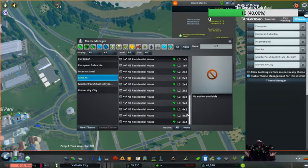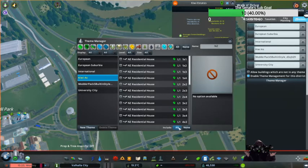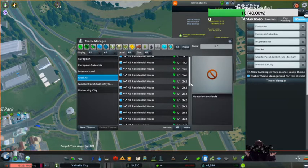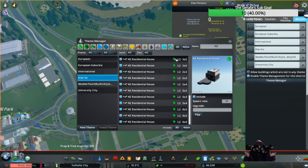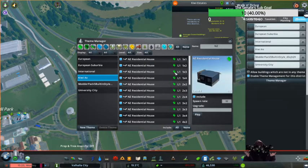I think it's include all. Even better. This is level one, level two — here they are. This is all low density as well. It's telling me what it is. I'm just going to have to go back and check commercial — there's no commercial available here. That's all ready to go.